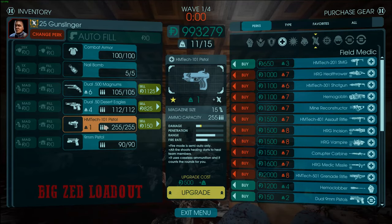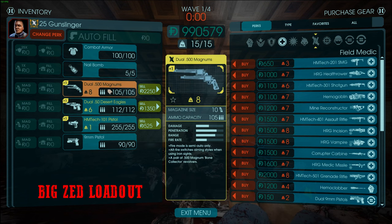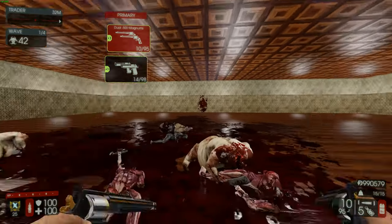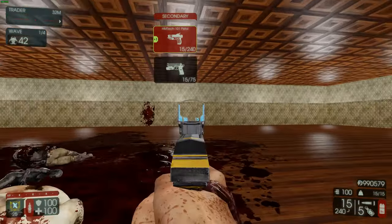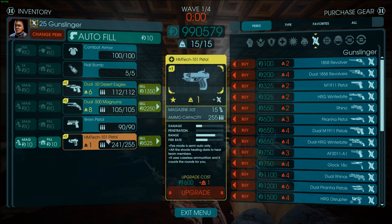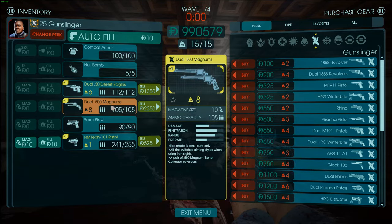Here's a bit of a hot take build: dual Magnums upgraded, dual Deagles upgraded, and the HM Tech upgraded. This is very focused on Big Zeds — you have two very powerful Big Zed killer guns and the HM Tech for trash. People might complain if you use this on Hell on Earth Plus because it's one-sided and you might struggle to hold your lane, but for regular Hell on Earth this is a very good Big Zed killer build.